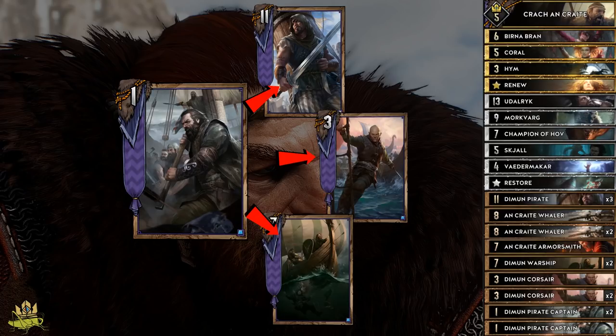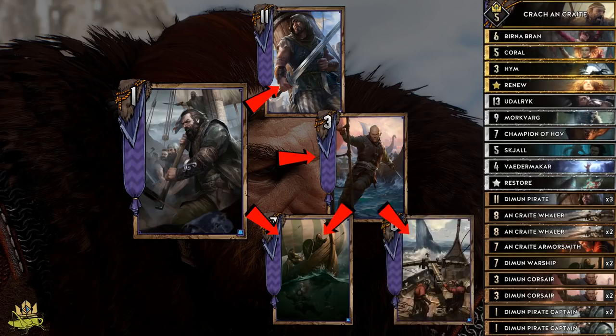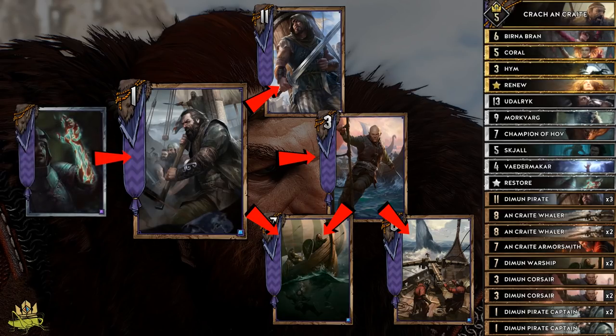Diamond Warships deals 4 damage to an enemy, and Corsairs let us resurrect a ship from our graveyard, which includes An Craite Wailers, which move an enemy unit to its row and deals damage depending on how many units are on that enemy's row. It would be useful to get units into our Skellige Storm, for example. And if we don't have enough ships or need a big power play, we can use Restore onto a Pirate Captain into a Corsair into a ship for a big chunk of value.